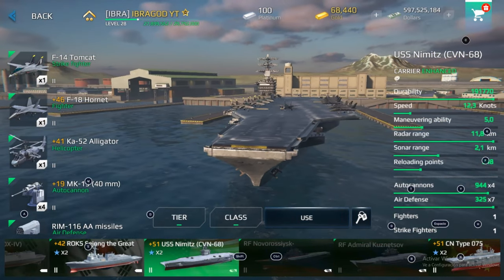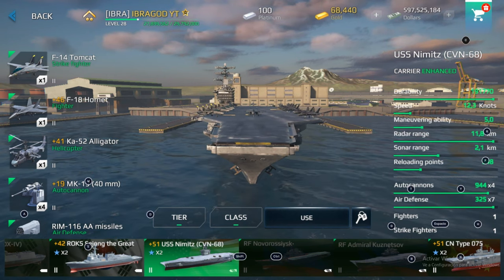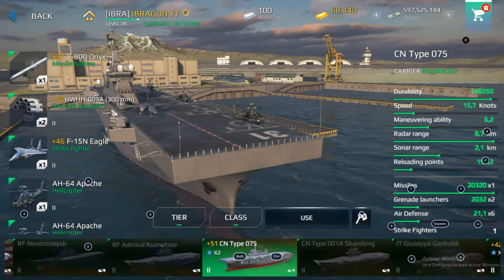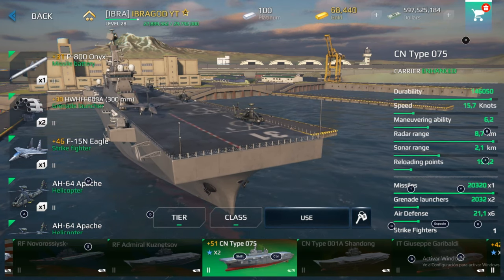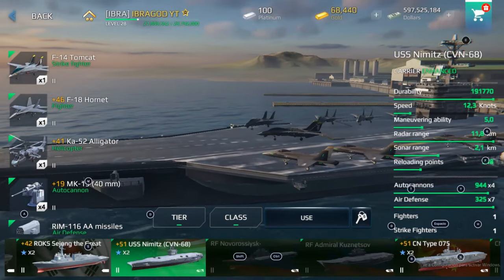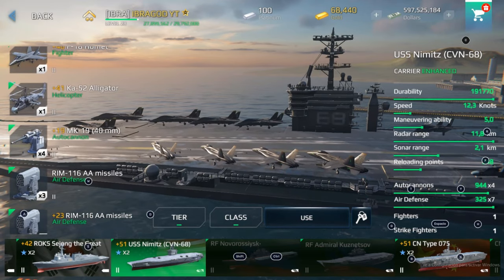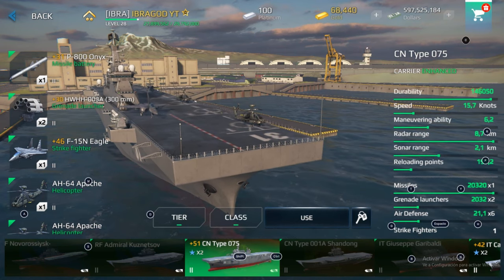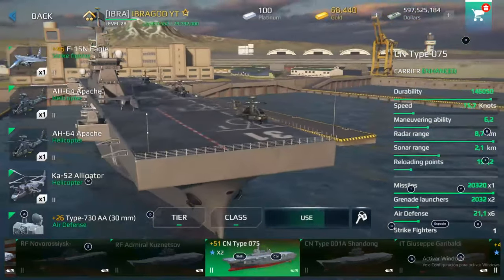The second question is: which aircraft carrier should you buy? A lot of people say that USS Nimitz is the best aircraft carrier, but the answer is no. My recommendation is the CN Type 075. This aircraft carrier is equipped with a missile battery and grenade launchers, which allow you to fight against enemy warships even when your aircraft and helicopters get destroyed. If you play with USS Nimitz, you can only defend yourself using jets — strike fighters, fighters, and your helicopter — and you'll only have an autocannon, which won't be very useful against enemies.